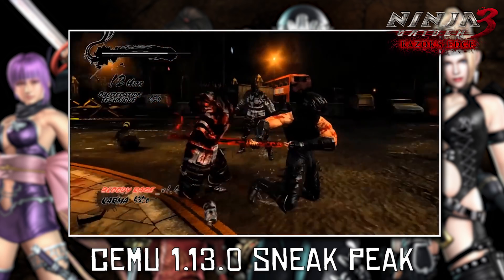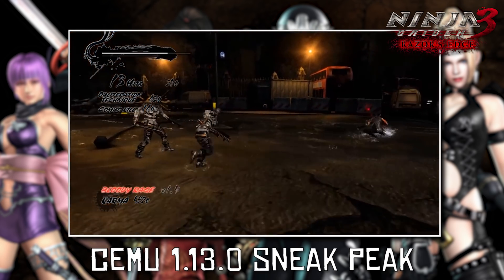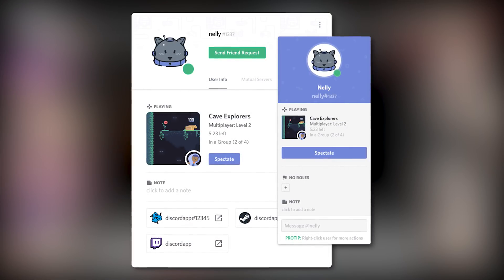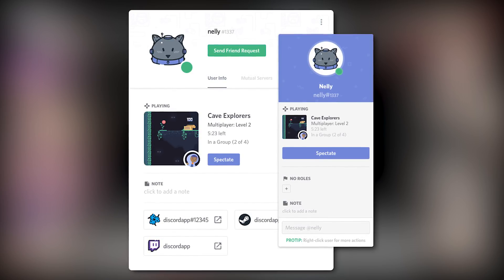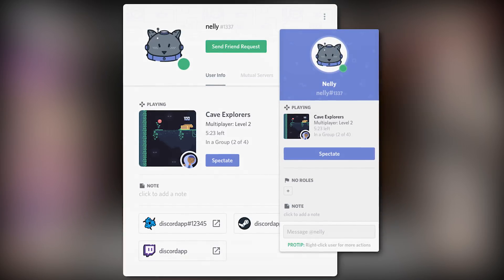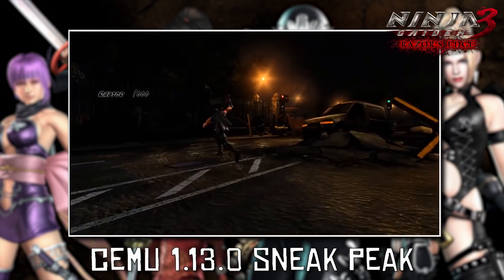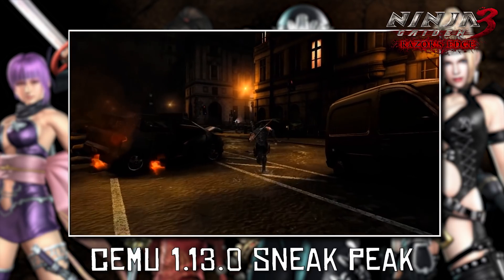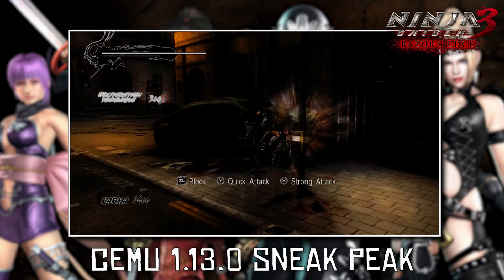As well as all of this information, we have also been told that Discord Rich Presence is going to be featured in Cemu 1.13.0. This implementation will allow you to display exactly what games and titles you are playing on Cemu Emulator when you are using Discord. Do not worry, however, if you are a person who values their privacy — you can simply disable this feature in your Discord settings.